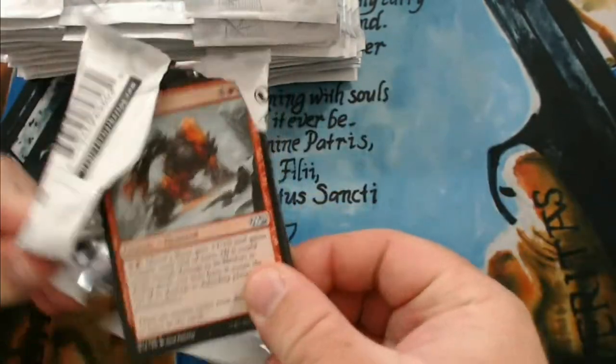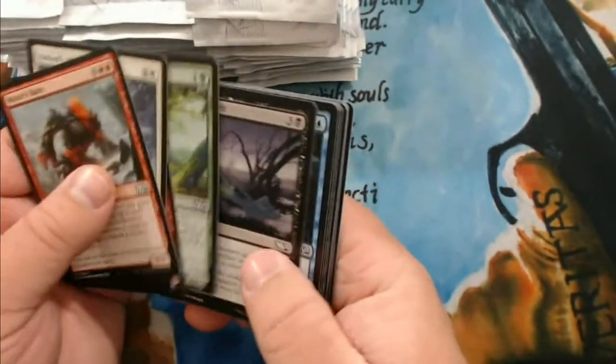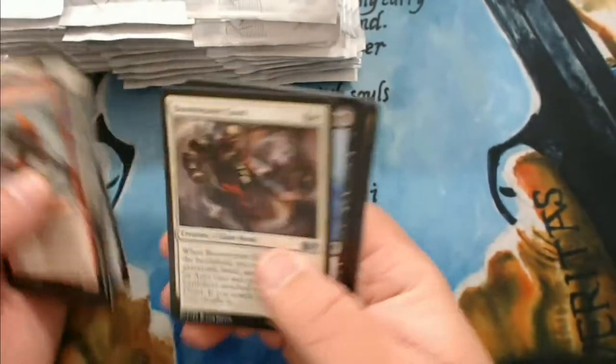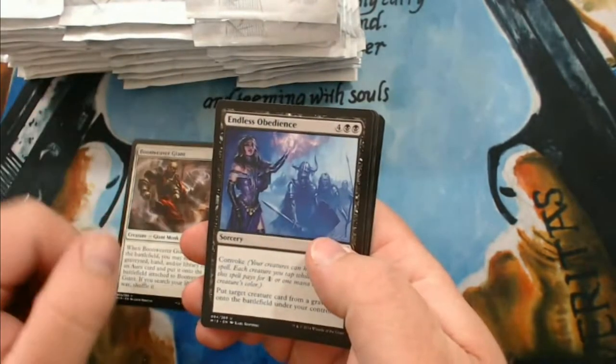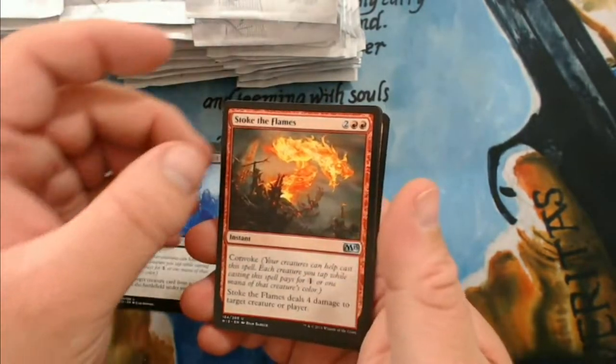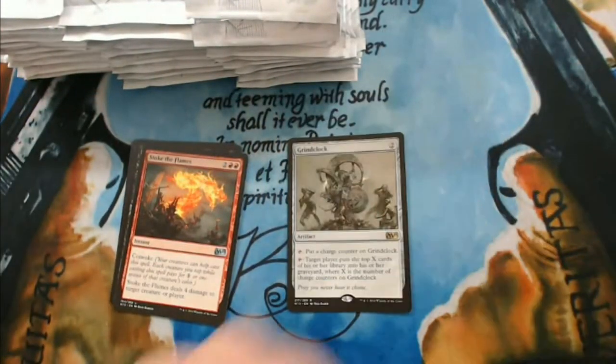Per usual, we're going to skip past all of the commons and get straight to the good stuff — the uncommons. We have a Boon Weaver Giant, Endless Obedience, Stoke the Flames — that was a good card — and Grindclock is our rare.